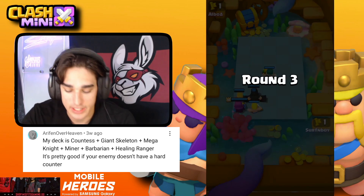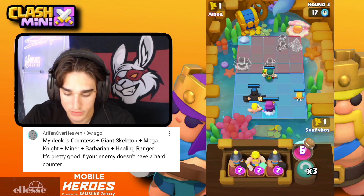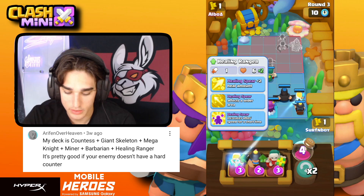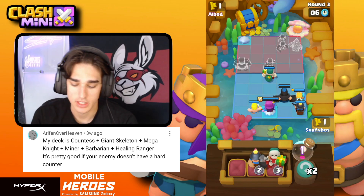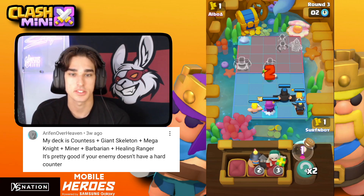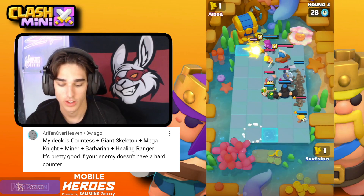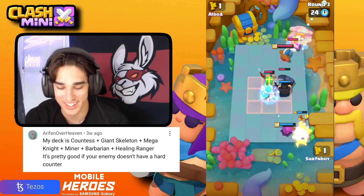We need the Mega Knight to stay alive longer. Let's get a Miner in the back to help the Countess, and upgrade the Healing Ranger's speed so we get the Mega Knight's ability faster — that'll freeze or stun the Monk. Oh no, he places his Monk in the back — good idea on his part.